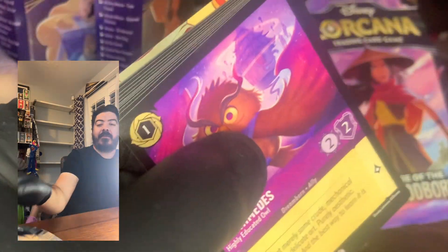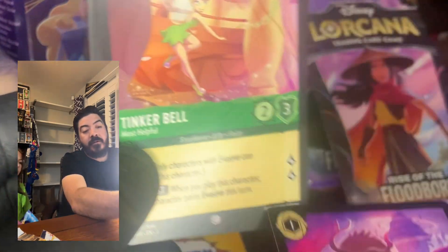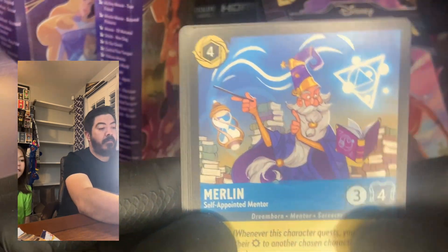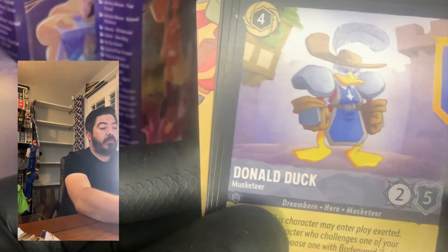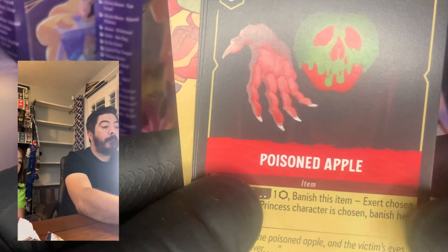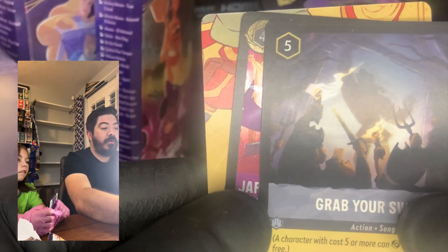Come on — I forget what they're called, like epics? Enchanted — those are the big ones. Archimedes — this is still a First Chapter pack. Tinkerbell, Merlin, Mr. Smee, Goons, Prince Philip, Donald Duck, Donald Duck again, Poisoned Apple — that's a cool one — Grab Your Sword, and our foil is Jafar — that's a cool one!